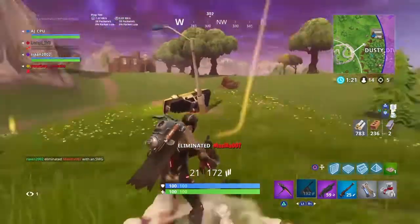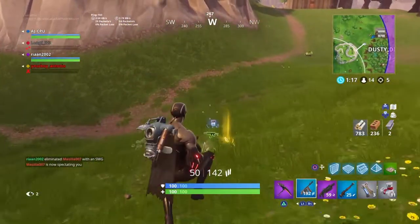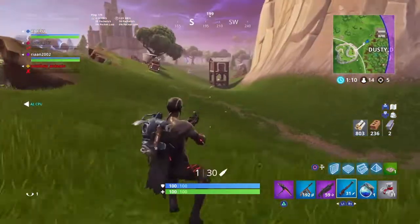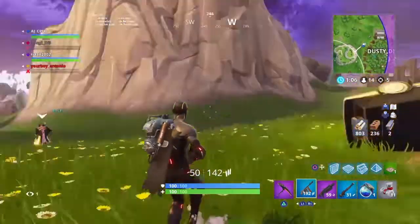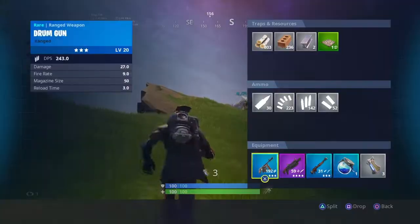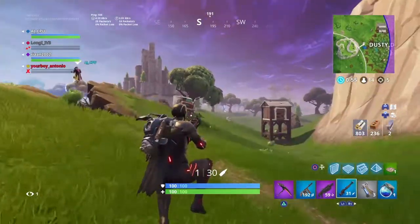Tip number five: when you shoot, you can start crouching, because crouching actually doesn't reduce your aim and it makes it harder for the opponent to hit you. That's actually a tip that Ninja uses as well. Also, arranging your guns matters.